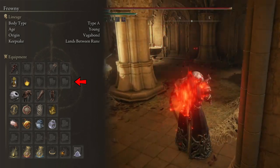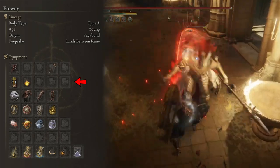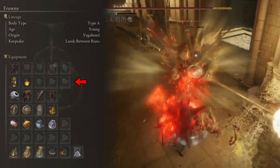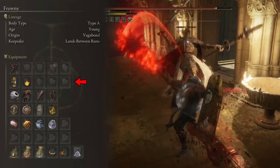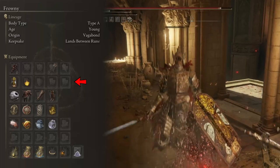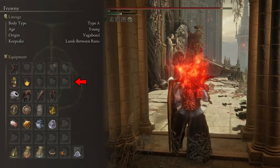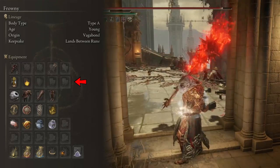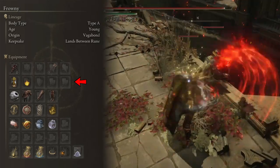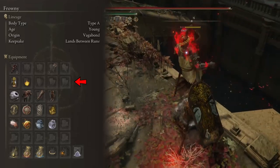You can also use the Dragon Communion Seal with this build. It is also weightless at 0.0 units, so it does not affect the build. It is weaker than the Frenzied Flame Seal with lower incantation scaling, but since that does not really matter here, you can choose whichever you prefer — either one serves the exact same purpose. I prefer the Frenzied Flame Seal for a small bit of additional damage, but the Dragon Communion Seal is much easier to get.